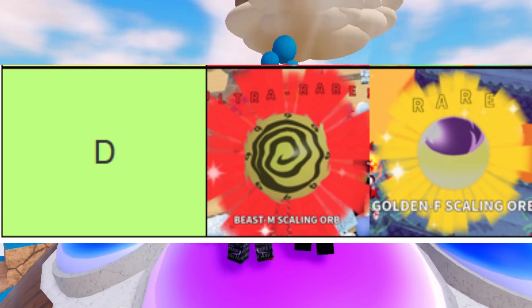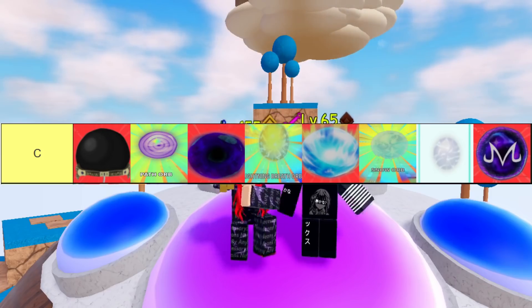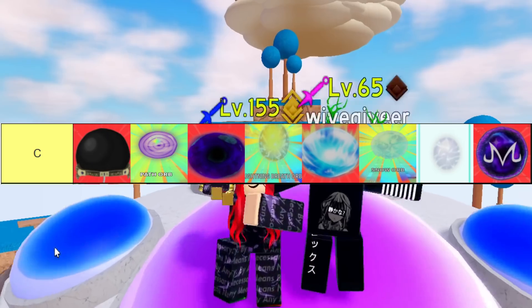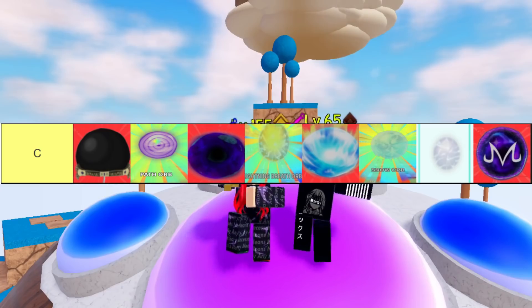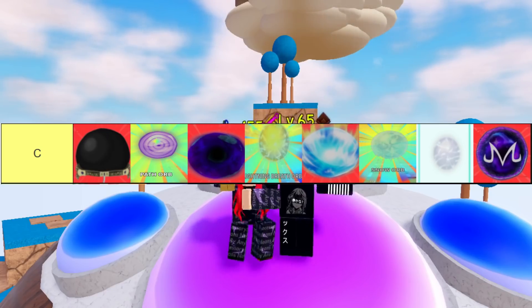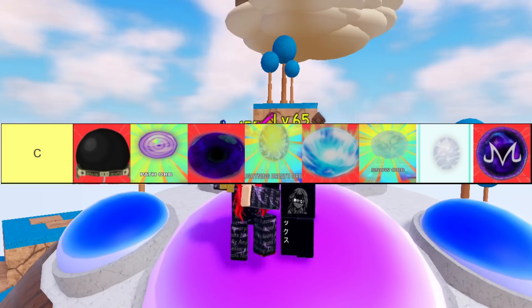Moving on to C tier — these orbs are decent to get if you have the units. First up, we have the Mihawk orb. The Mihawk orb is really good, but the reason I put it in C is because Mihawk is basically being given away for free — you can get him or the wild west variant. It's really good for infinite mode, helps you out a lot. It's not terrible for damage farming either, and he's pretty convenient for getting EXP units, especially on long-path maps like the food map.